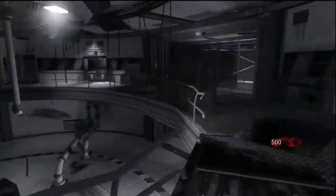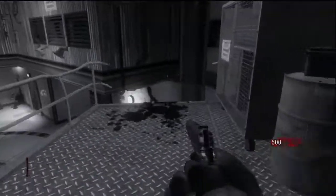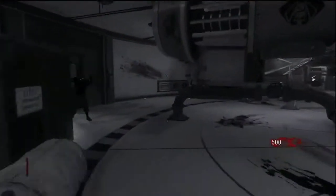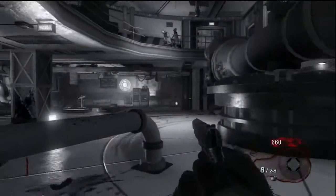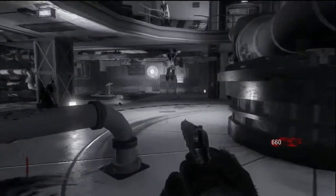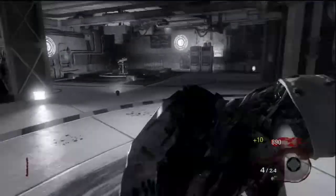Right now I'm running around showing you guys the four zombie entrances that are in this starting room. That was the first little hole in the handrail, that's the second hole. You can jump down through those holes here in the centrifuge room on Ascension. The zombies can also jump up from the ground through those little holes in the handrail, which can be a pain sometimes.